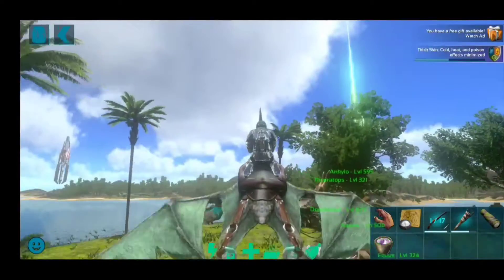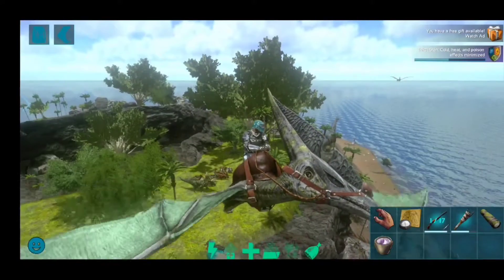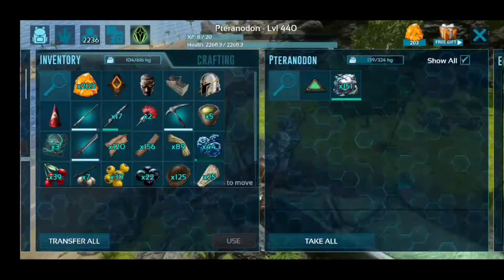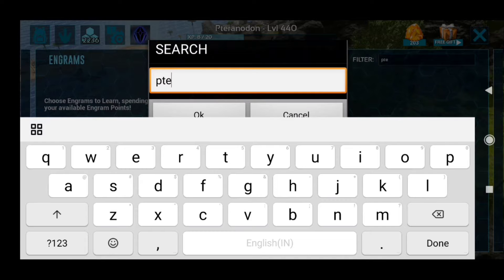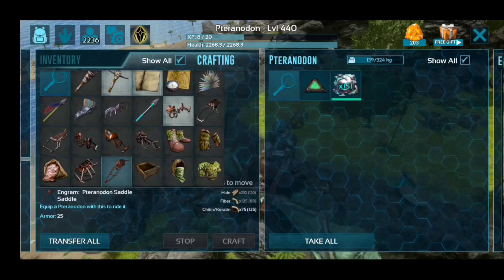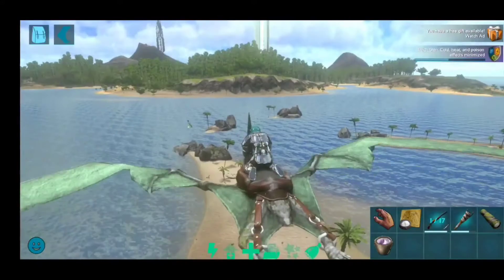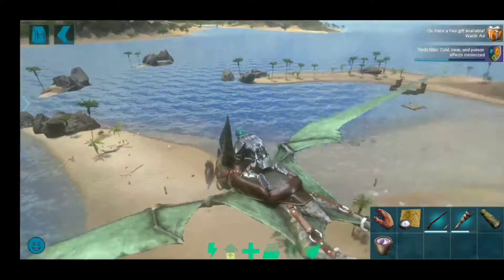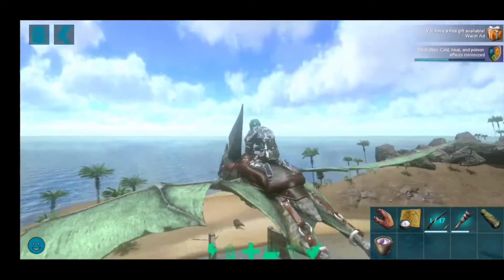If you are going to be level 40 you should have a flyer for yourself. You can get across maps easily with this creature — it is very fast. You can get its saddle at level 38. You can use this barrel roll attack to go faster.